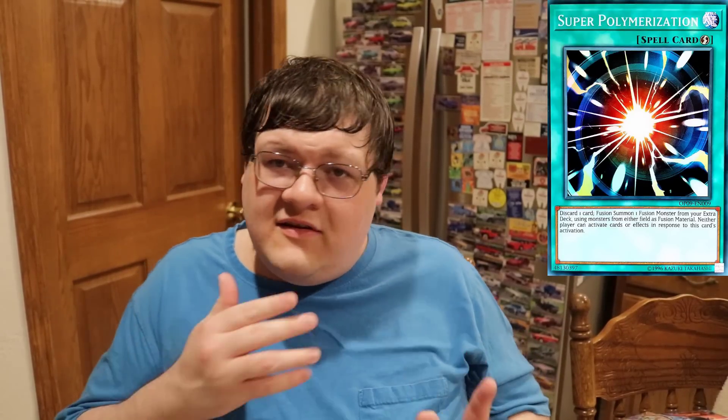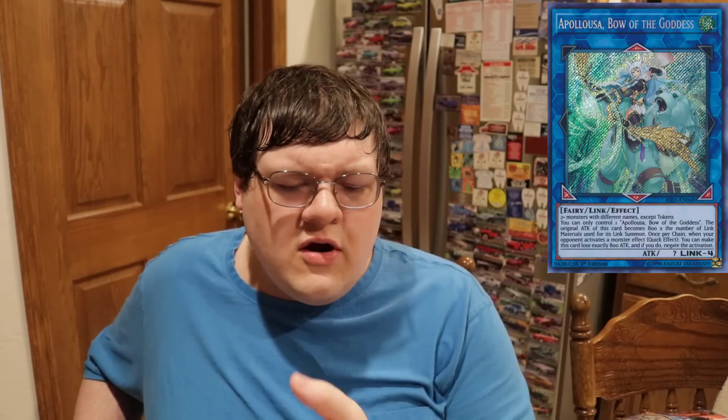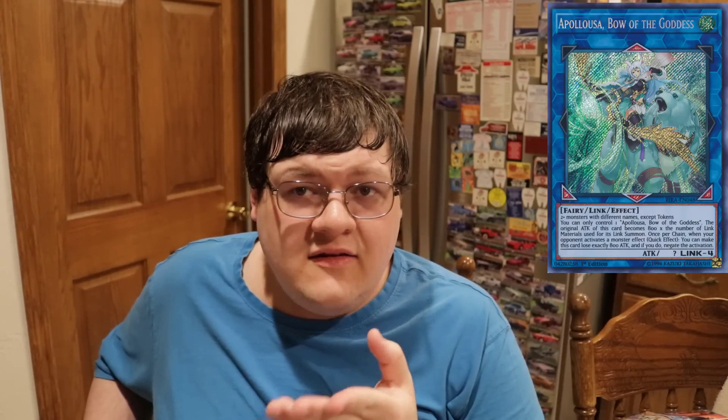The last card on this list is Apollousa. Apollousa gave a new dynamic to the game that was not really seen before. We got this generic Link 4 — by the way, Borreload Sword, Borreload, and all the other good Link 4s exist — but Apollousa gave something to all decks: a consistent means to negate monster effects.